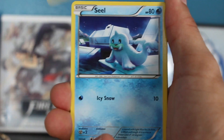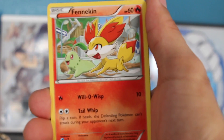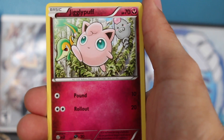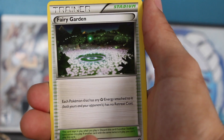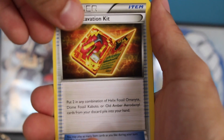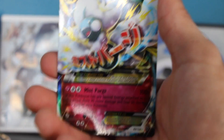We have a Bronzor, Seel, Snubbull, Fennekin chilling out with Chikorita — the starters just hanging. Jigglypuff, Shuckle — shout out to Renee Collects for sure, she must have that card by now. A Fairy Garden — very, very good card. Reverse Fairy Garden — even better!